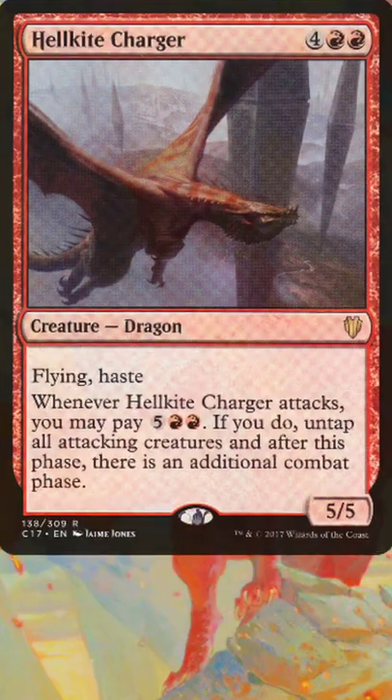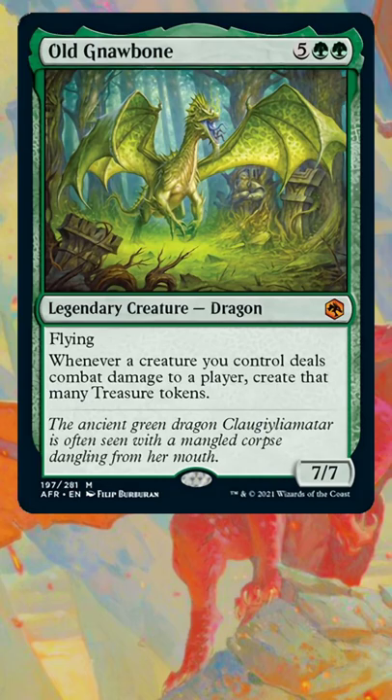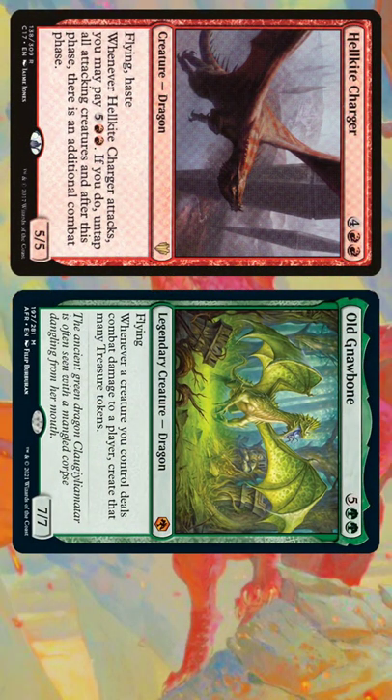When Hellkite Charger attacks, it triggers. For the trigger we pay 2 red and 5 other, adding an additional combat phase after this one. Damage goes through and Old Gnawbone triggers, creating a treasure token for every damage that was dealt to our opponents. After that, we move to our additional combat step and attack with Hellkite Charger and Old Gnawbone again.